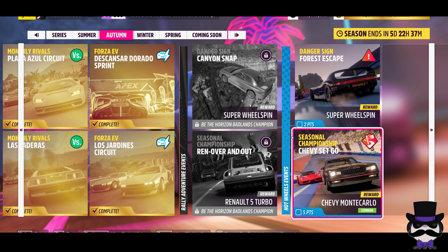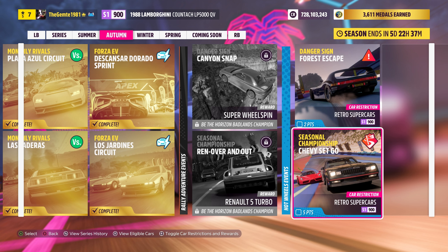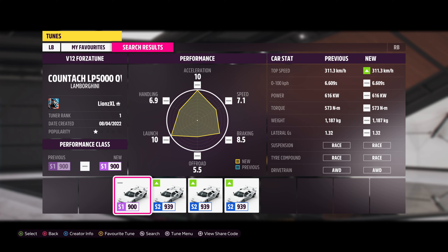Welcome back to the seasonal championship. We're in the Hot Wheels DLC, it's the Retrowave seasonals second week. The autumn car type required is Retrowave retro supercars S1900. We're going to go with the 1988 Lamborghini Countach LP 5000 — last week's reward and this week's Forzathon car. The start point is just down here on the map to the east.